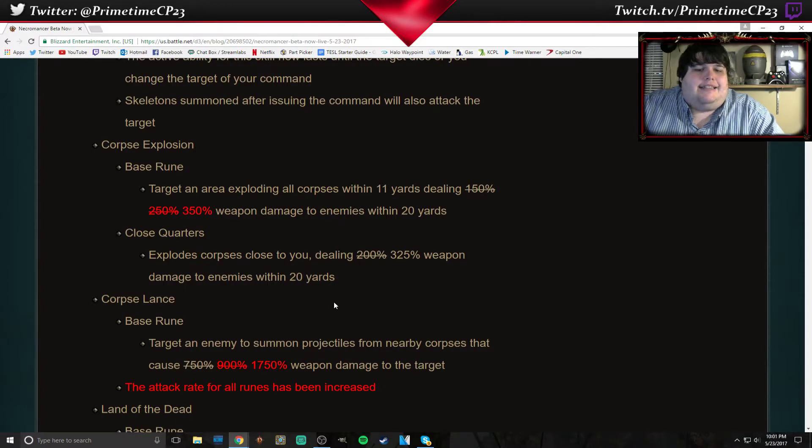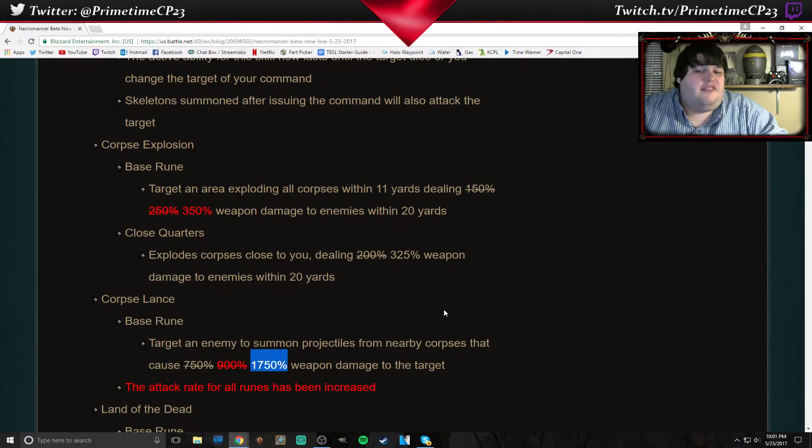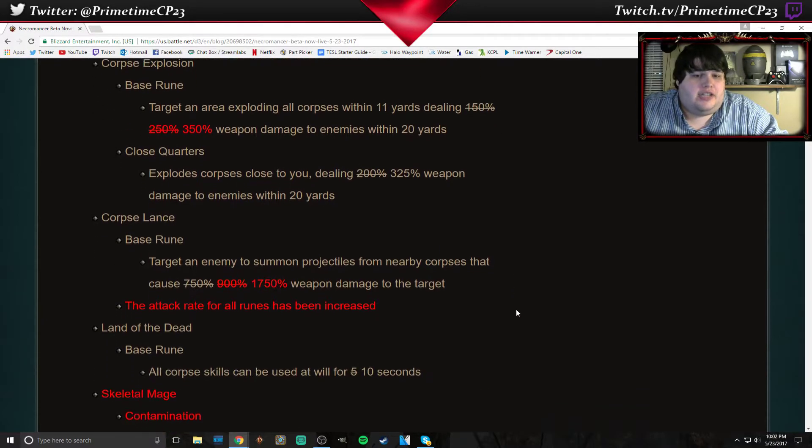Corpse Lance — this is one of the things I'm super excited about. The attack rate for all the runes has been increased, so your Corpse Lances when you consume a corpse are going to explode faster and hit new targets faster. They're also going to deal 1,750% weapon damage — that is up 1,000% from where it started. So that's huge, that's awesome.